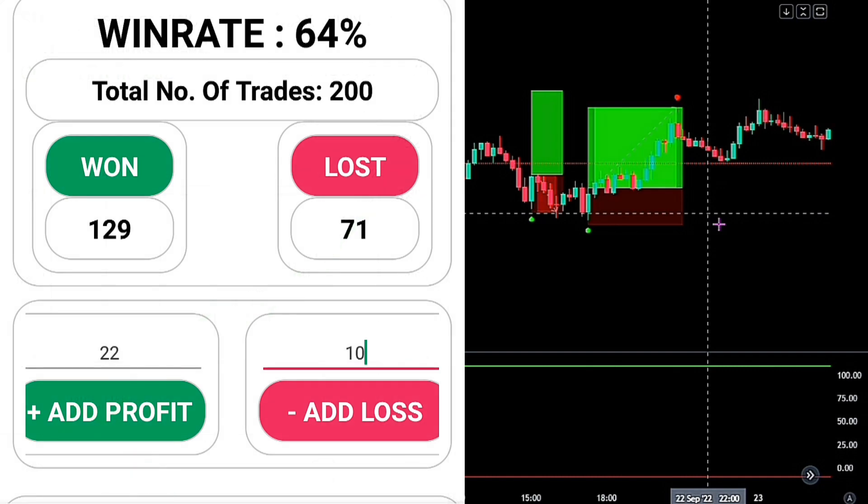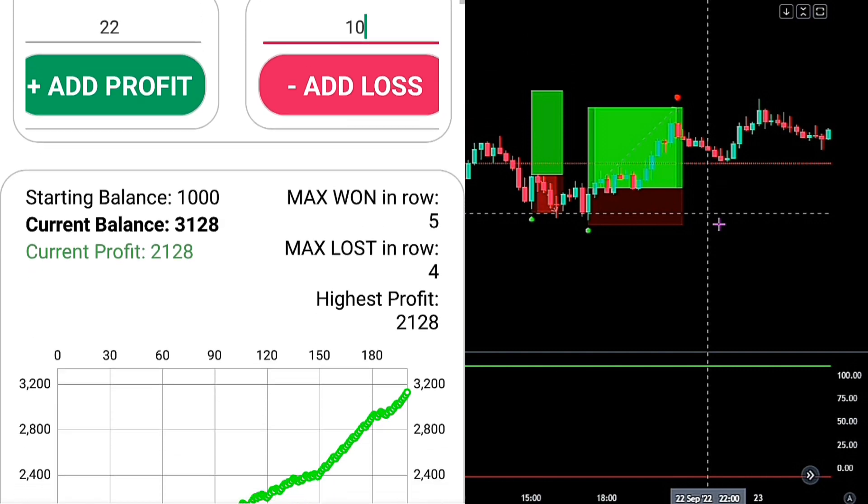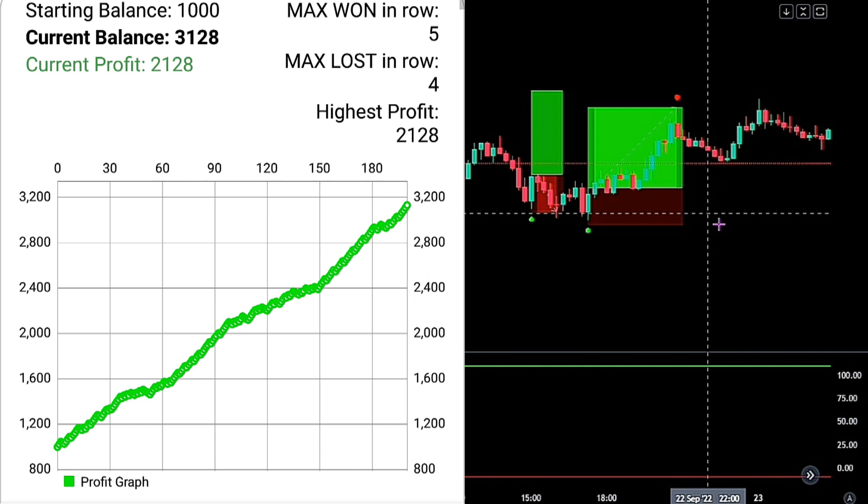We just finished the back testing for this strategy and the results are amazing. We had a win rate of 64% across 200 back-tested trades, having won 129 trades and lost 71, which made us a 212% return on investment. Those trade setups were found within 7 months. Although commissions and spread fees would eat up some of the profit in real trading since they were not included in the backtest, you should definitely expect that number to be lower when trading live.